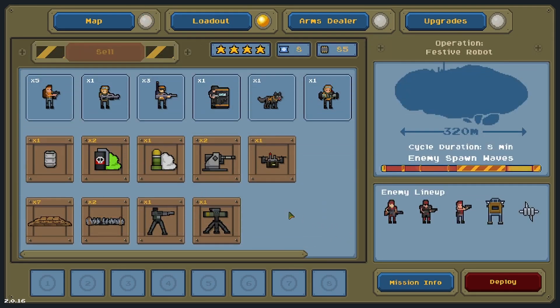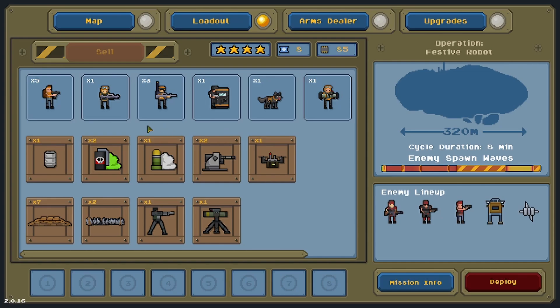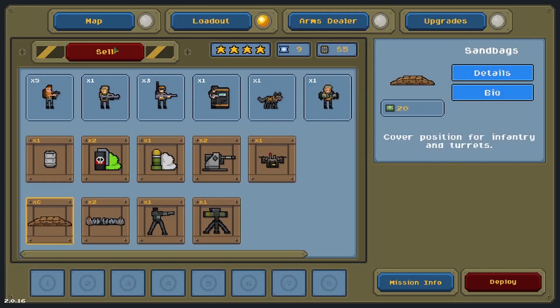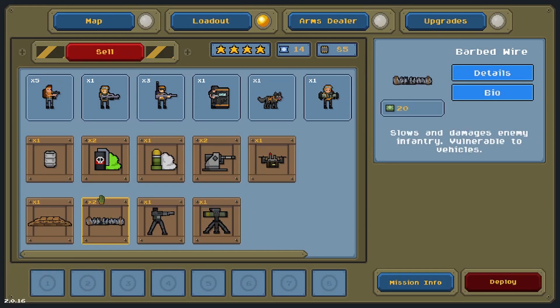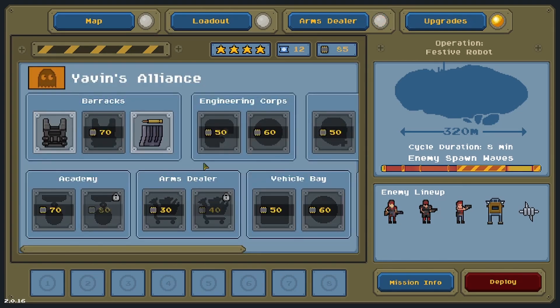Looking at our loadouts, we only have one of these guys left, so we need to seriously think about getting more. Let's sell some of these sandbags — we don't really use those very often, so let's go down to just one. Selling one of the barbed wires gave us a whole bunch of combat coupons. Let's check the arms dealer and get another one of these guys.